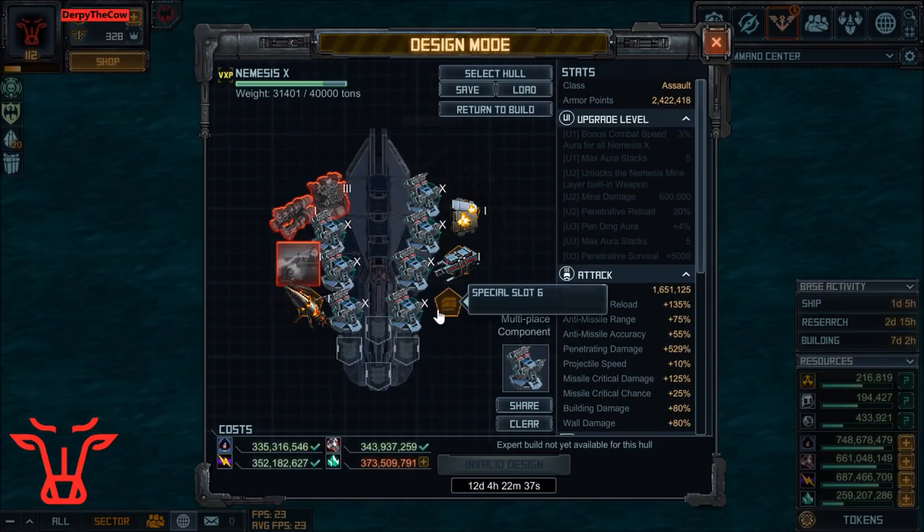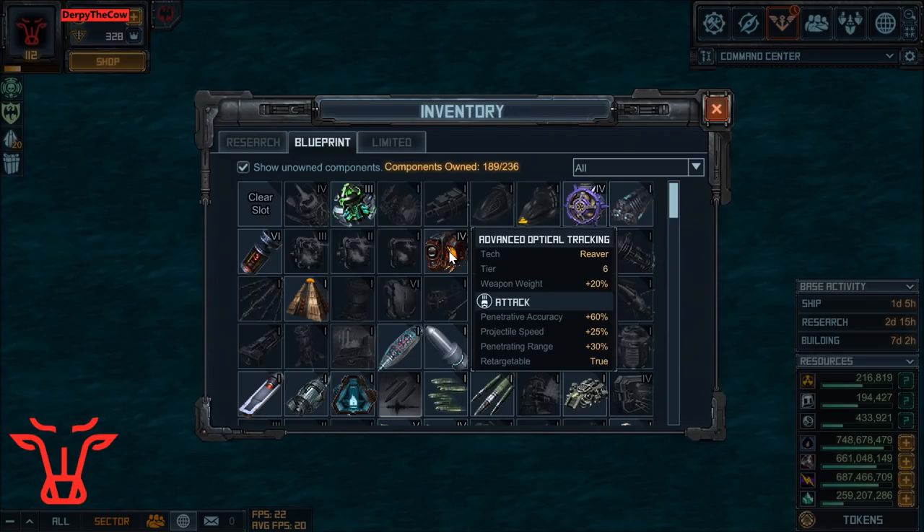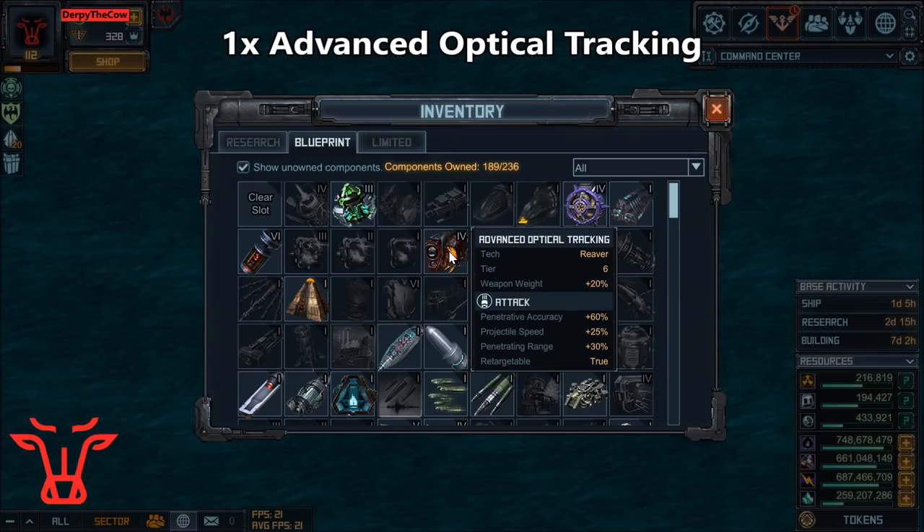The last one here is my Range Extender. Make sure you have a Range Extender on your fleet. I'm using Advanced Optical Tracking. There are other ones, even researchable ones — Solid Fuel Booster 3 you could use instead here.